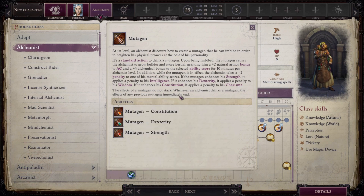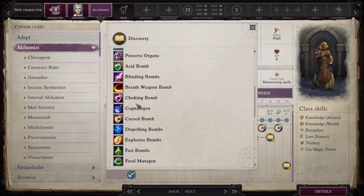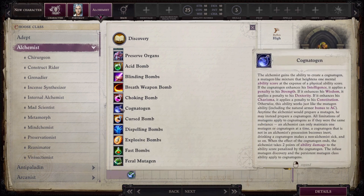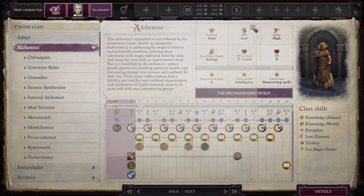Mutagen effects don't stack so you can only drink one at a time. There's also a discovery called Cognatogen — let's call it that — which is the exact same as Mutagen except the effects are reversed: it gives bonuses to mental abilities while applying penalties to physical ones. If you boost Intelligence your Strength drops, and so on. It also gives the same natural armor bonus to AC. I like this one the most because the Intelligence boost can really rack up your bomb damage.